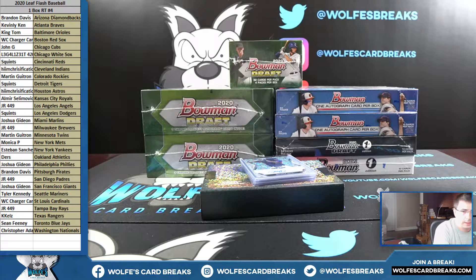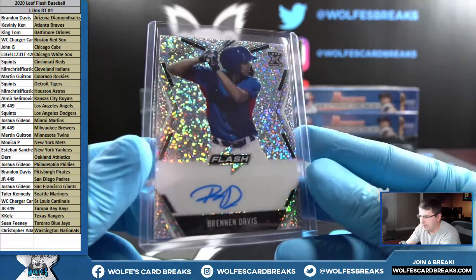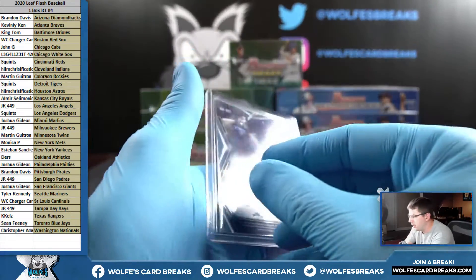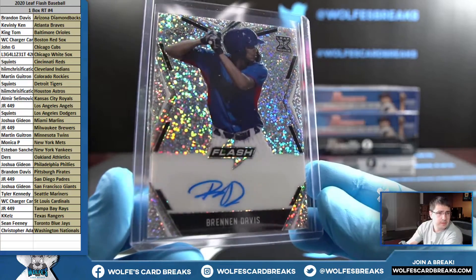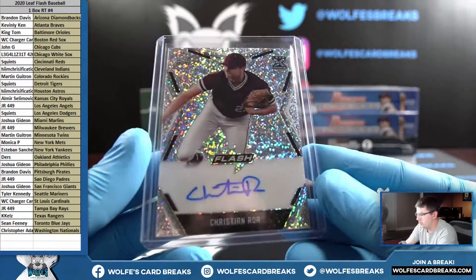That Rodriguez is Dodgers — Dodgers going out to Squints. We got Brendan Davis for the Cubs — Cubs going out to John G. Should be a base auto, not numbered — yep, Brendan Davis for the Cubs, base autograph.